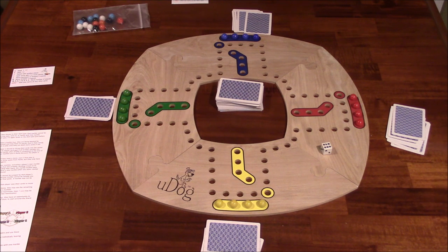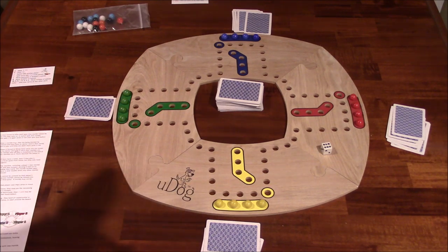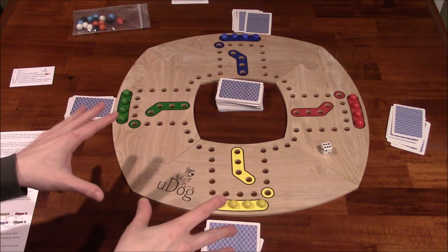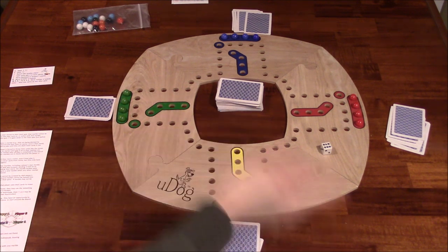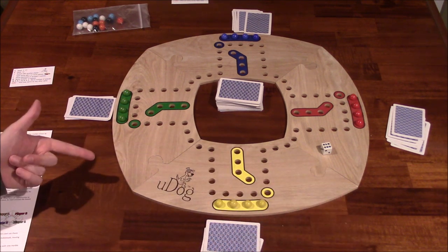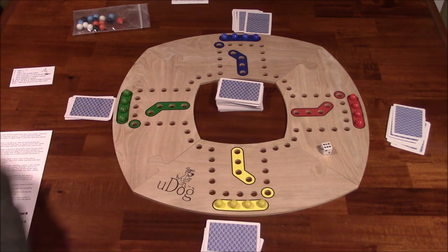There are a couple of improvements I would make — here's how I would house rule it. Make aces, kings, queens, and jacks all let you move out, making it easier to get out. That's another negative I had with Trouble, where a six was the only way you could get out — you get a one-in-six chance. If you never rolled a six, you were stuck. Same thing here with ace, king, or joker only — that's too limiting. You're falling into the same trap that frustrated me with those other board games.